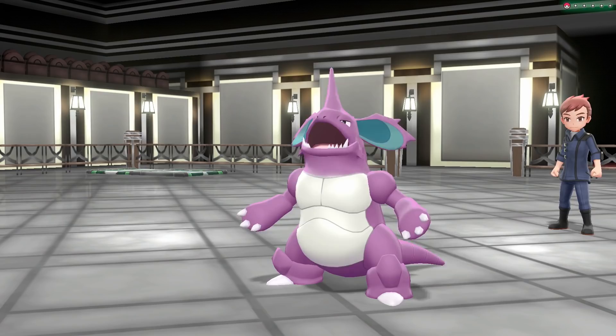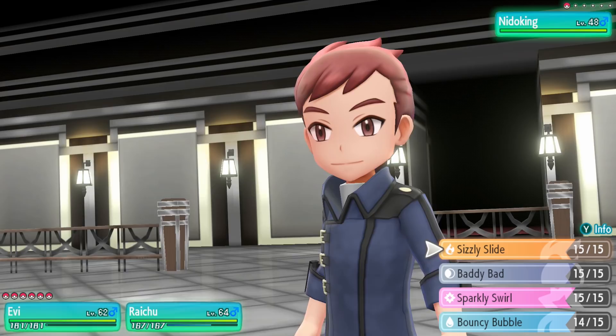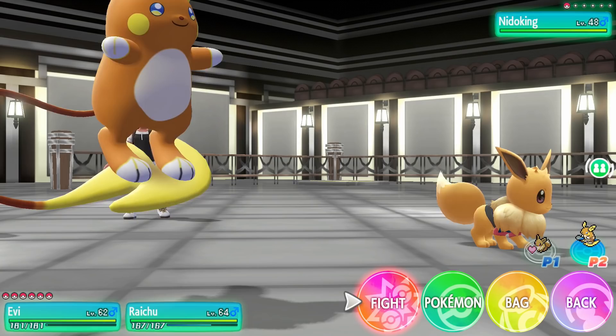There's a Nidoking — Nidoking looks weird in this, I thought his head was longer. Yeah, look at how stubby that is. So what should I use? He's a Poison type — no, it doesn't matter, just pick whatever. Fairy is bad against Poison, maybe I'll just use Sizzly Slide. I think he did have a longer face.